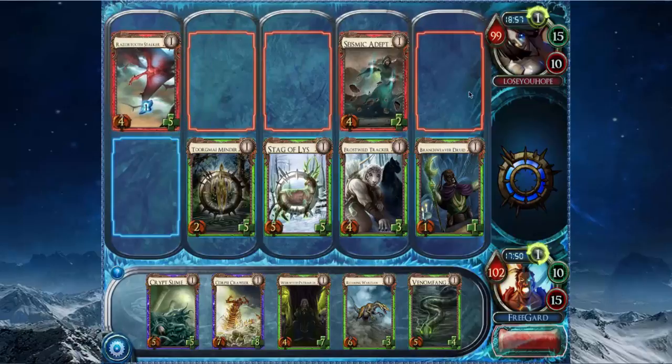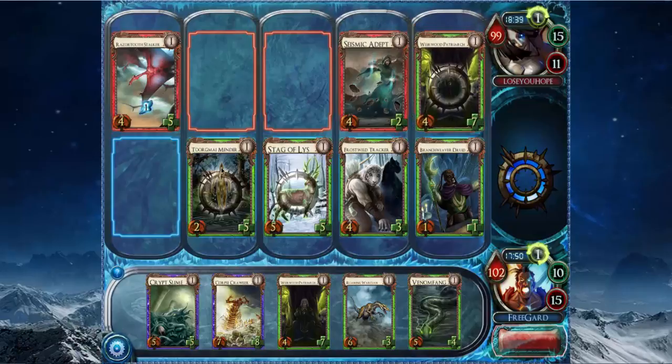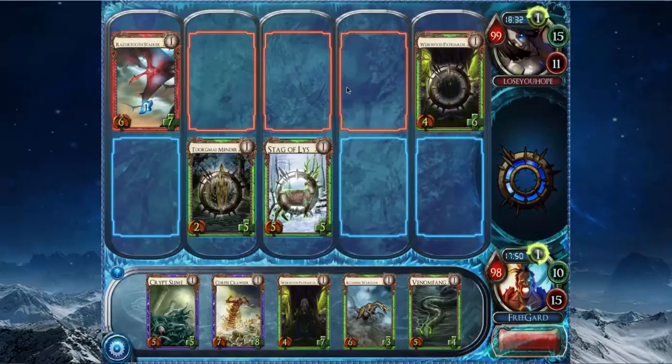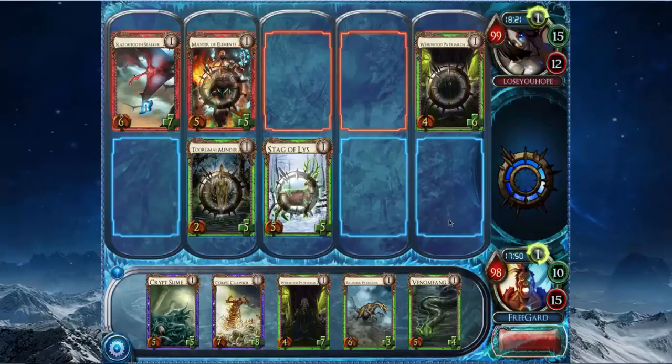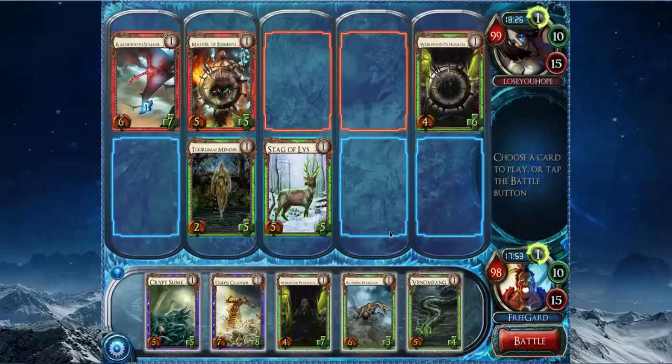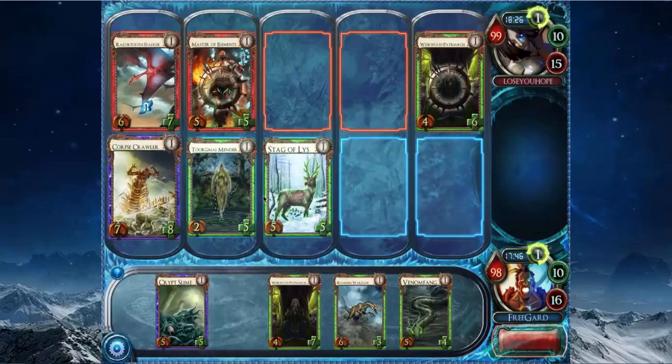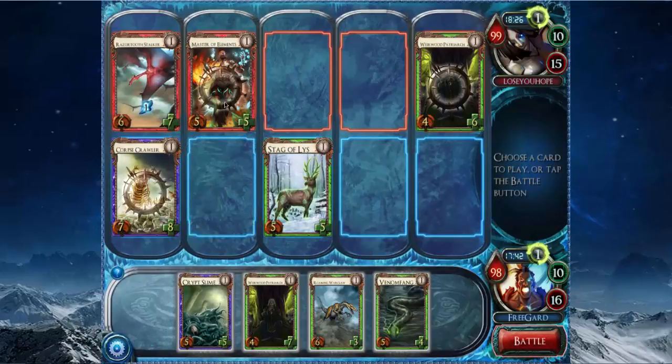Drawing the Patriarch is actually pretty good here too. It looks like he's just trading off his Seismic Adept in order to put two counters on the Razor Tooth Stalker — which is decent, not amazing. What I'm probably going to do here is play Corpse Scrawler and sac my Torgmine Mender. I need to kill this Razor Tooth Stalker before it dominates me. Playing Corpse Scrawler puts a level 2 Corpse Scrawler in my deck, which is a 12-13 — really strong — and it kills his Stalker in one hit. Plus, I save my Mender from dying to this Master anyway.